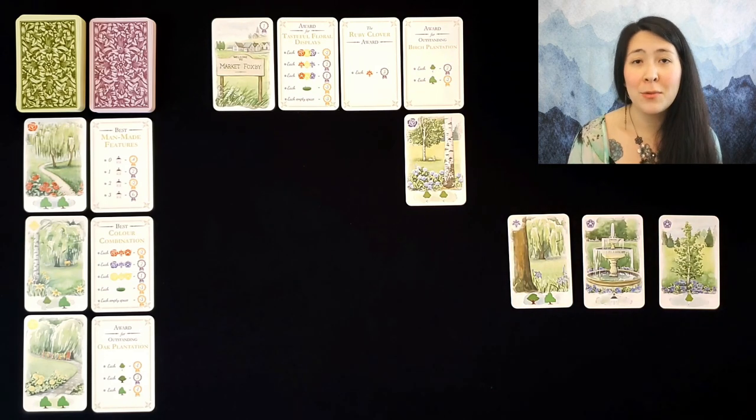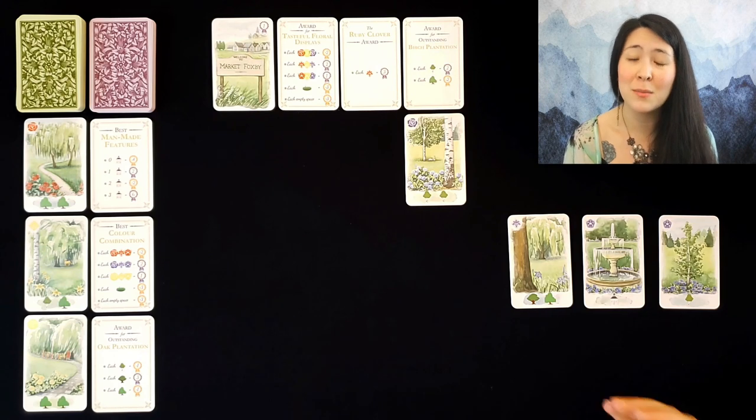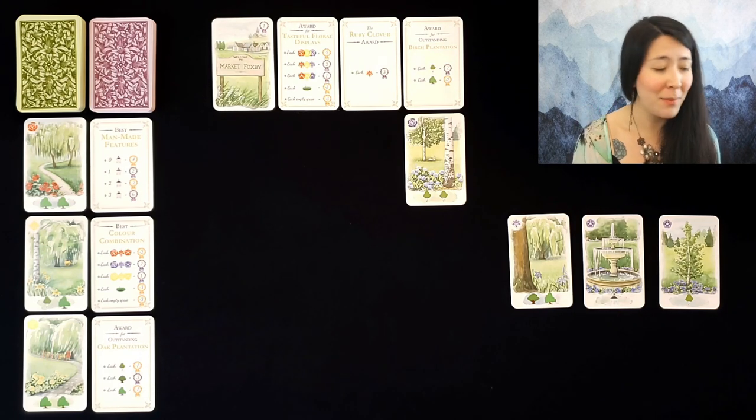Now in the solo game, in order for you to take this action you must be able to place a green card, whereas in the multiplayer game you can simply pass after drawing and discard one card to the bottom of the deck.